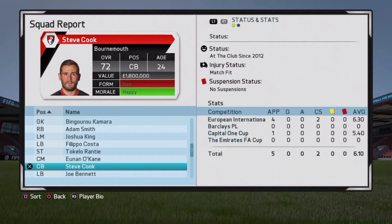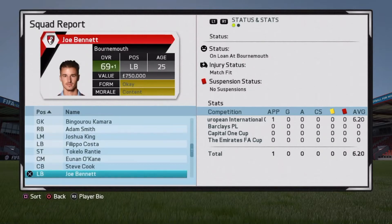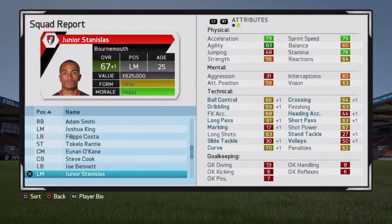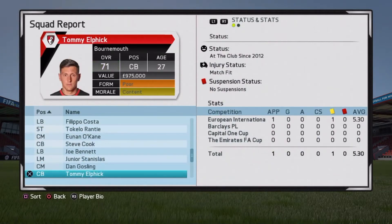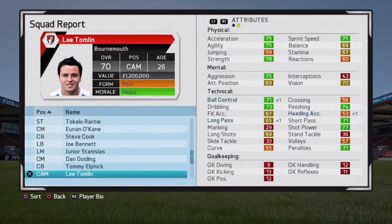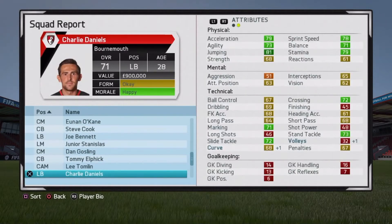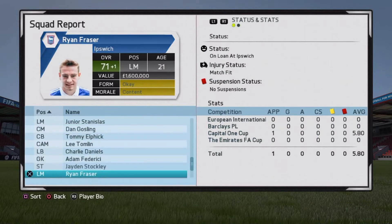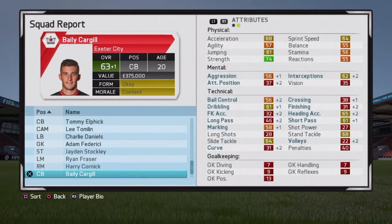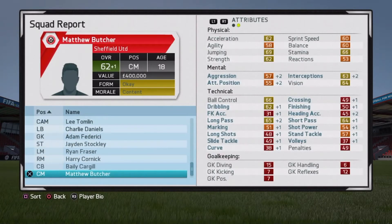Steve Cook is actually happy as well, which is interesting. He's played five games but only in the friendlies, so I suppose that's what's making him happy. Bennett gone up by one. Stanislas gone up by one. Gosling gone up by one. Elphick — no growth, that's a bit odd. Tomlin — a little bit of growth. Daniels — some growth. Federici — no growth. Stockley — some growth, on loan at Portsmouth obviously. Fraser — some growth. Harry Cornick — some growth. Cargill — some growth. Butcher — I want to make sure he succeeds and gets to at least 75 rated by the end of this career mode, which would be nice.